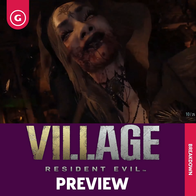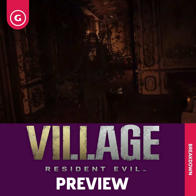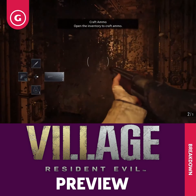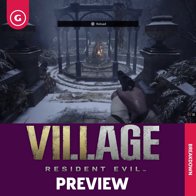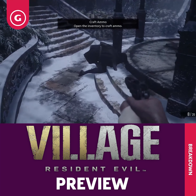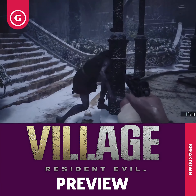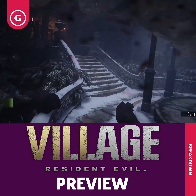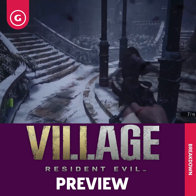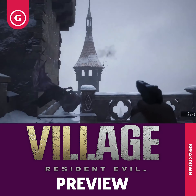Like in the Maiden demo, the daughters will disappear in a swarm of bugs and reappear in other places to attack you, so Ethan has to make a run for it whenever he encounters them. That doesn't mean there's no combat in the castle, though. As Ethan explores, looking for classic Resident Evil items like crests to open locked doors, he'll sometimes encounter the werewolf-like enemies from the village area. In the higher portions of the castle, there are even some with bat-like wings to deal with.